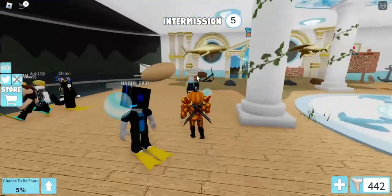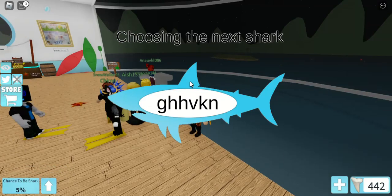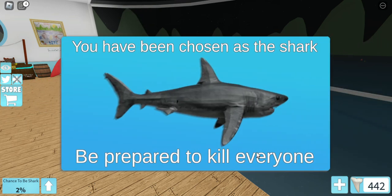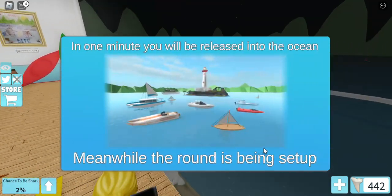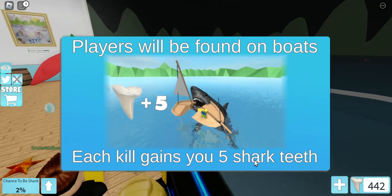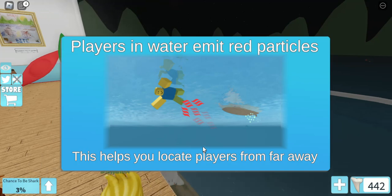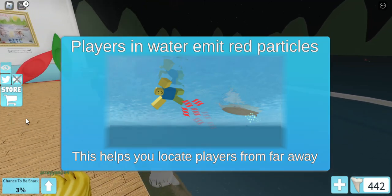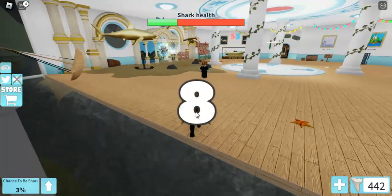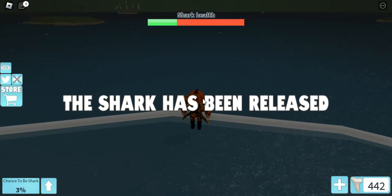Let's go! Wait — I'm the shark? Oh yeah, I've been chosen as the shark! This time you've been chosen as a shark — be prepared to kill everyone. In one minute you'll be released in the ocean. Gently move your cursor to guide the shark. Players will be found on boats; each kill gains you five shark teeth. Players in the water emit red particles to help you locate them from far away. Okay I understand — because of Halloween, prepare yourselves everybody, I'm coming to kill you!